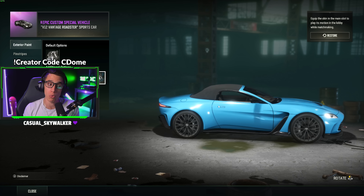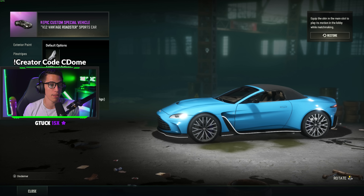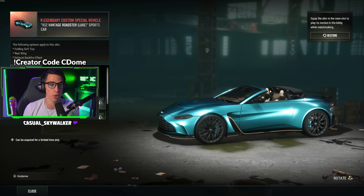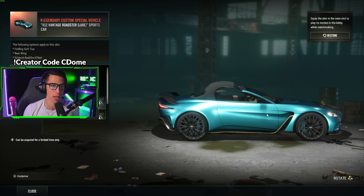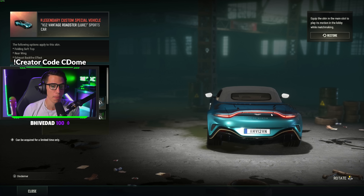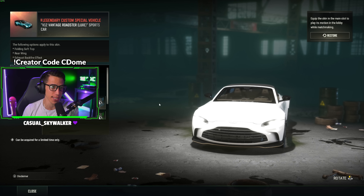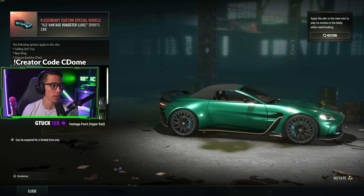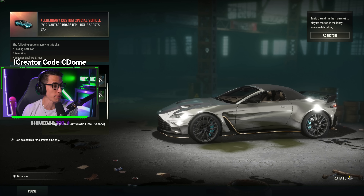For the tokens, head to the Aston Martin Workshop — Aston Martin Crafting. Inside you'll see the cost of all items. The two roadsters and the SUV cost 1500, 2500, and 2000 tokens respectively. There are also individual paint schemes, pinstripes, wheels, and brake calipers. Don't buy any customizations until you get a car unlocked first. You can filter by vehicle so you don't accidentally buy upgrades for something you don't own.